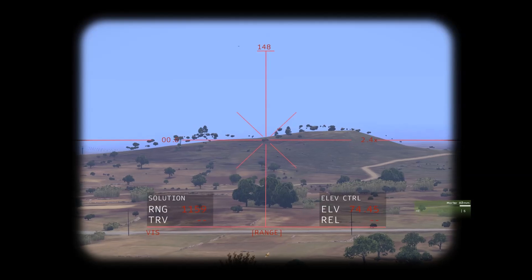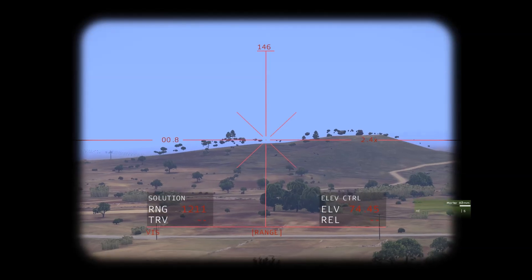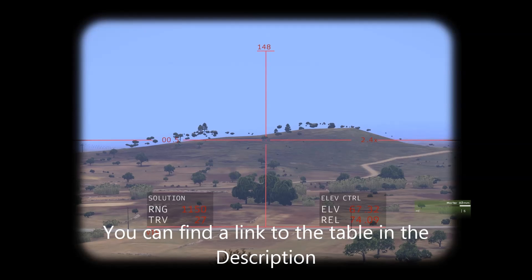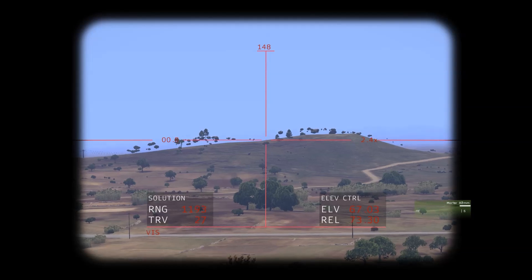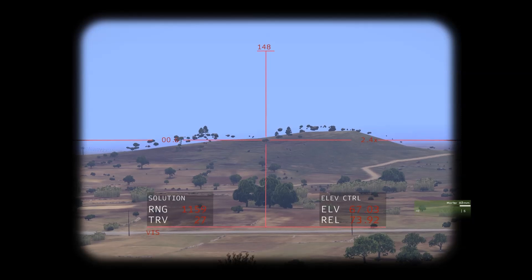Now we use a range table to figure out what elevation the weapon needs to be at. We've consulted the table and according to it, we should be at around 67.03 degrees elevation, give or take. One thing to note is a forward observer is almost necessary with indirect fire, as it means you'll be able to correct shots that miss and go wide. Sometimes a missed shot may not be the mortar being swayed by wind — it may be your calculations being wrong. So we'll fire off on medium charge with the target around 1,400 meters away.